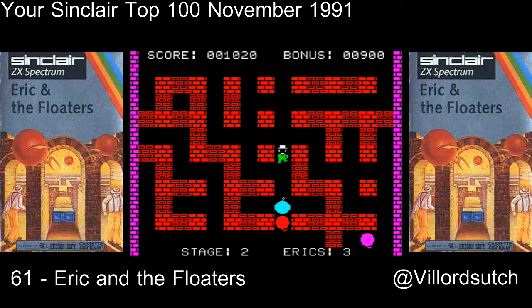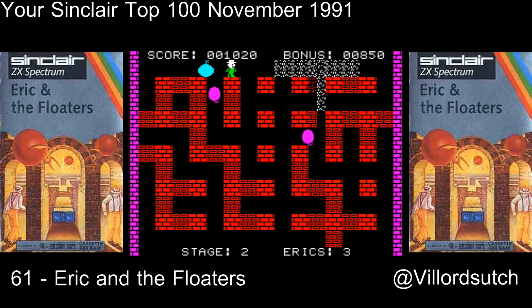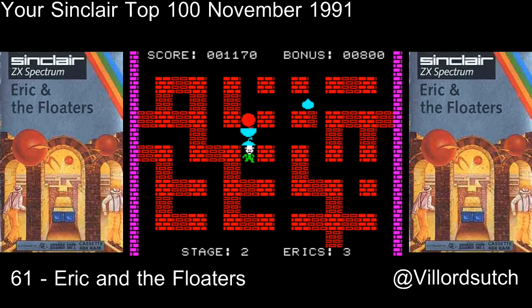Looking on World of Spectrum, Eric and the Floaters was made in 1984 by Hudson Soft, by Y Tanaka and T Sasagwa — apologies if I've said your names wrong, gentlemen or ladies. They also went on to make Bomberman for the Spectrum, and looking on Wikipedia, Eric and the Floaters is also classed as a Bomberman clone. It's clearly obvious why that is.